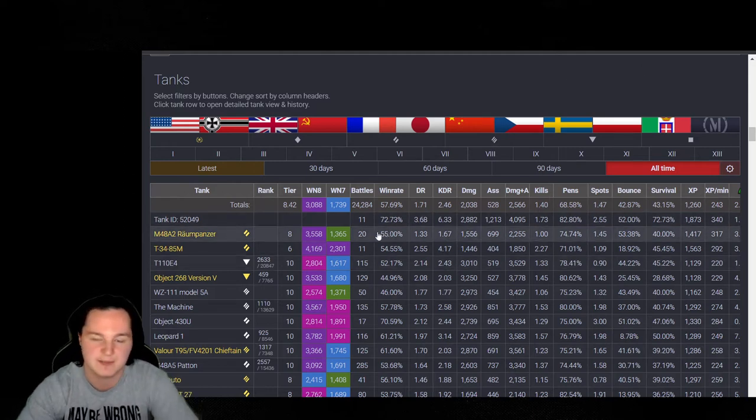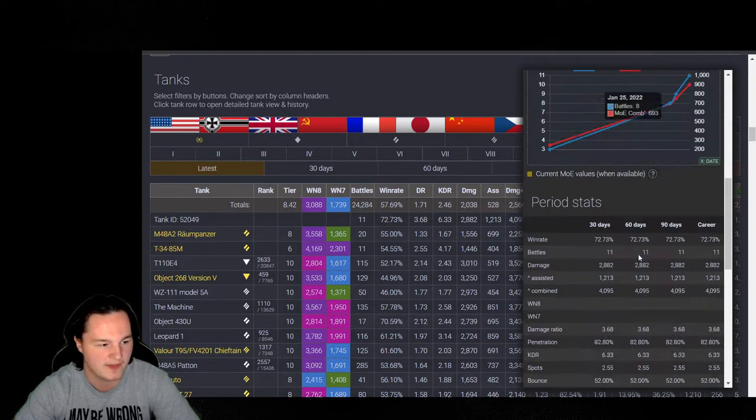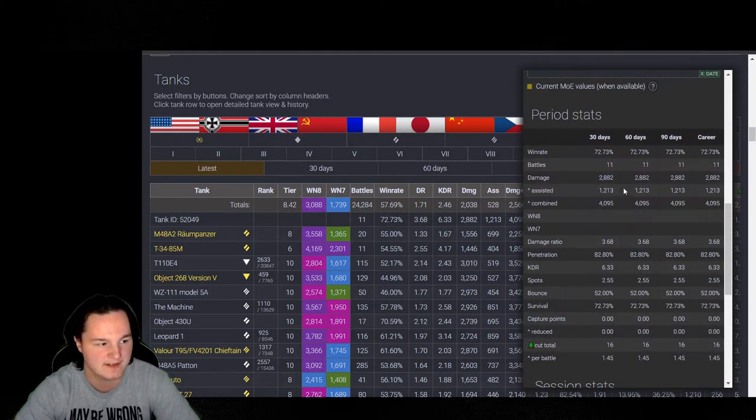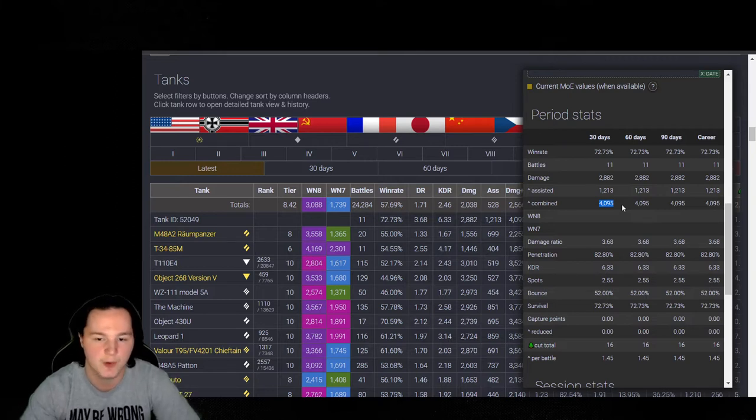Within the 11 matches I've played inside the Charlemagne, I've maintained a 72.73% win rate, along with an average of 2,882 damage assisted and 1,200 direct for a combined total of 4,095 average per game over 11 matches. This thing, when you get it hauled down — sure the reload's long — but people just struggle against it. It's a brand-new tank and no one really knows how to kill it, so we're going to go over how to take it down and handle your matches against it a little bit better.